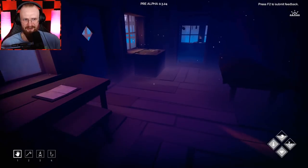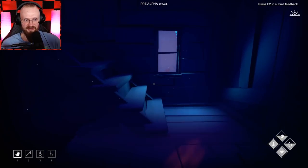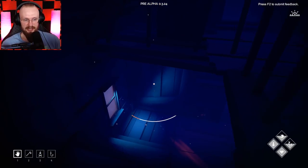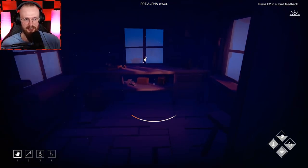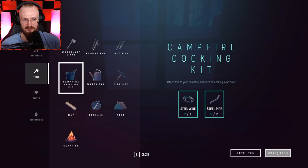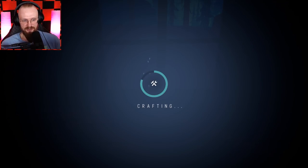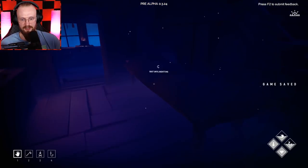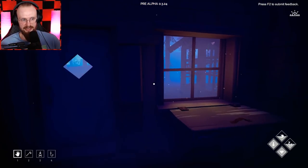I want to check out everything here. Here we go — I've gotten some steel wires and I do have some steel pipe because I did pick up those steel pipes. I know that steel pipes are kind of important and rare. So we're also going to craft the campfire cooking kit. Let's craft this bad boy. Now let's take this campfire cooking kit. I think we have everything. Let's save over here and wait until nighttime. Okay, so it's almost nighttime.